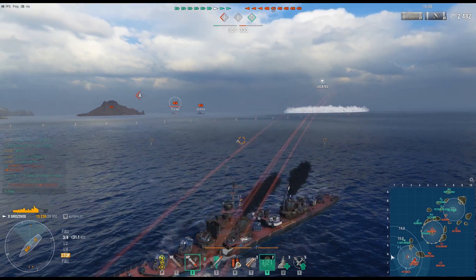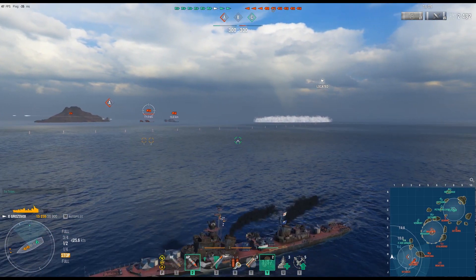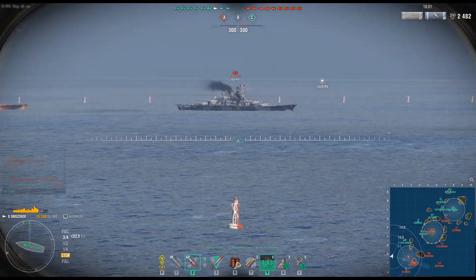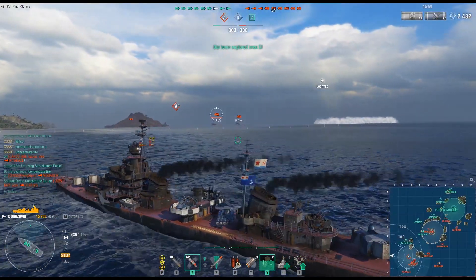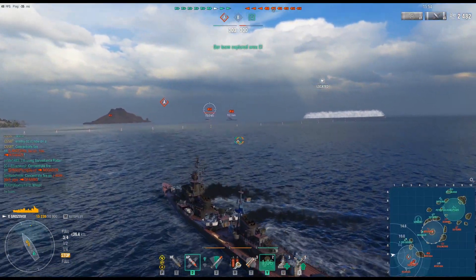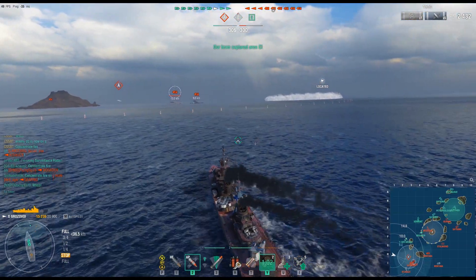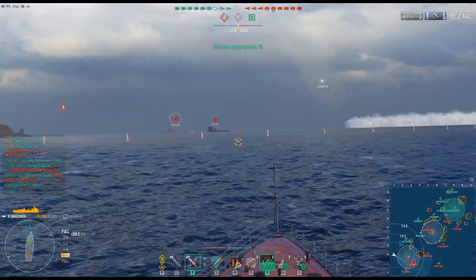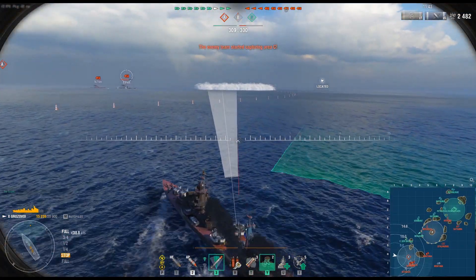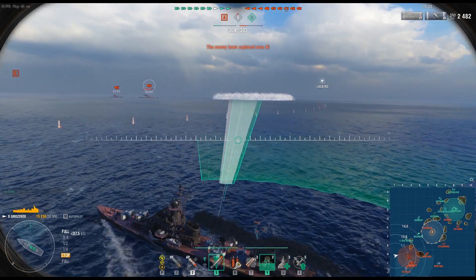In Grand Battle, the teams tend to be 9 on 9, so there's always a chance that you might end up on the side of the map that's at a major disadvantage when it comes to numbers. Currently we have 2 ships on this side, meanwhile the enemies have at least 4. That's what happens when there's only 9 ships on both teams altogether.